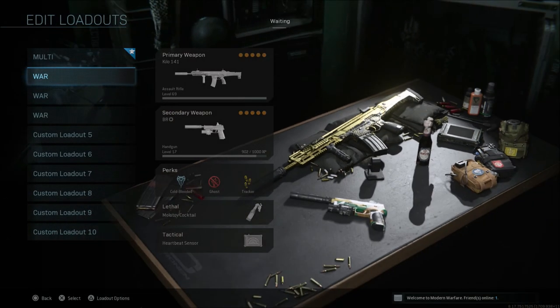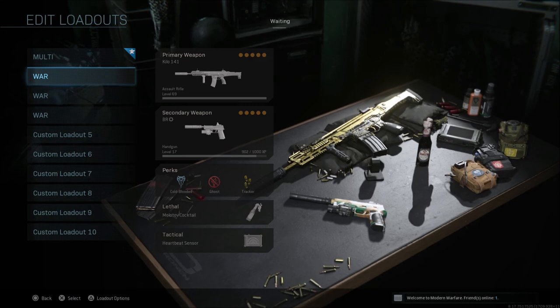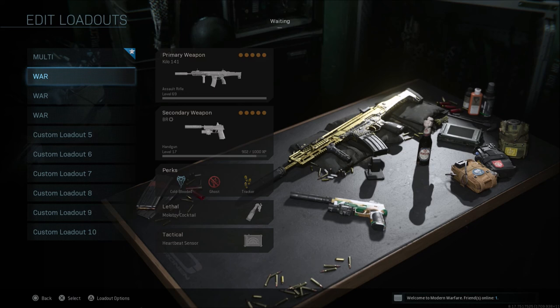Anyway guys, I hope this gives you some ideas of things you can run on the Kilo for different play styles or different game modes. If you liked the video, hit the like. If you have not subscribed yet, please do so. If you are a subscriber, make sure you click the bell icon so you know when all my videos go live. If you have a chance, share the video — it does help out the channel a lot. Be sure to check out GT Racing, the affiliate here on the channel — all their information is linked down in the description. I'll catch you all next time. Peace.